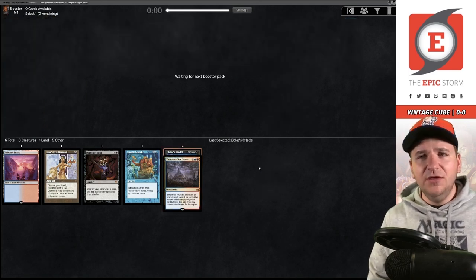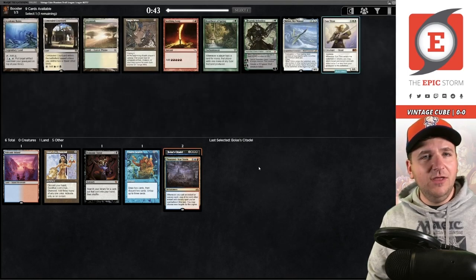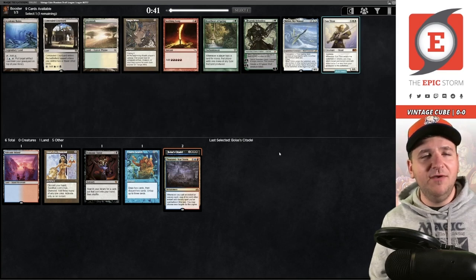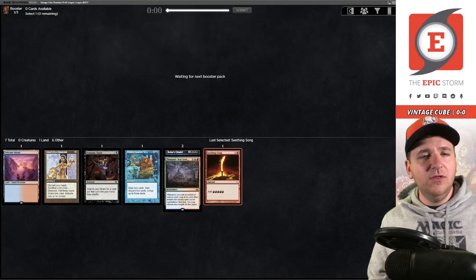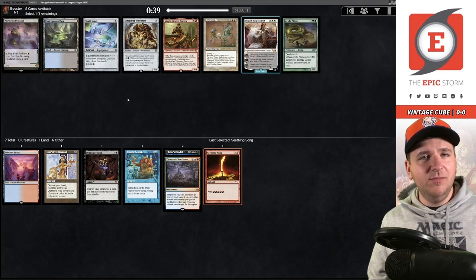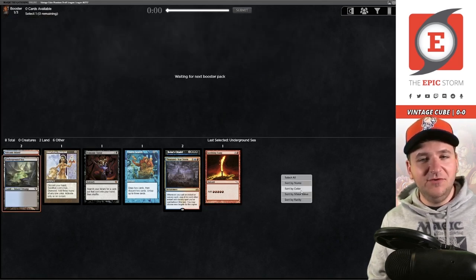Bolas's Citadel! So now what I'm looking to do is draft Tinker. Tinker plus Citadel is always what happens whenever I have my best cube decks. Pretty easy Seething Song selection here. We're looking less like the High Tide deck at the moment, but it's certainly possible. Wow, that's a late Underground Sea — take that! The deck is looking very good.